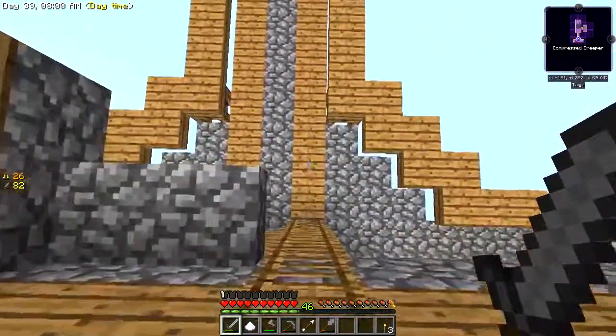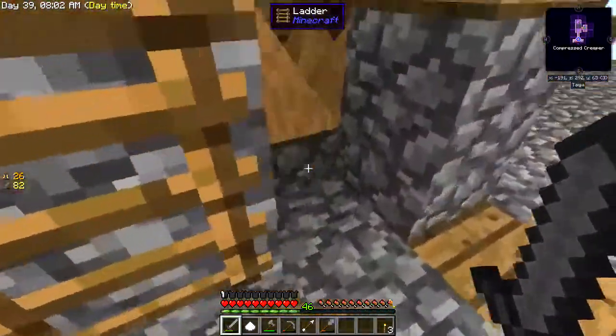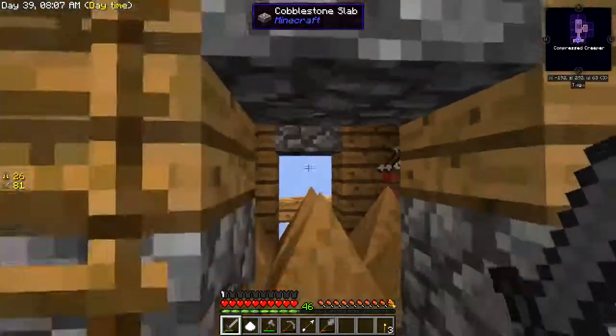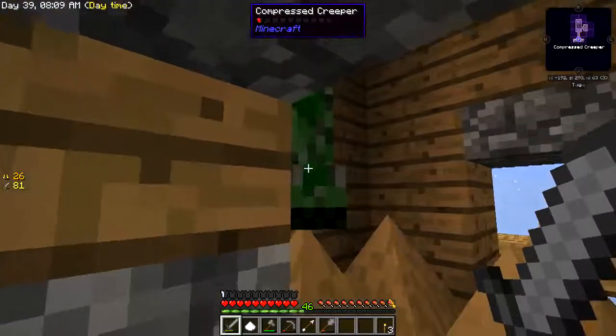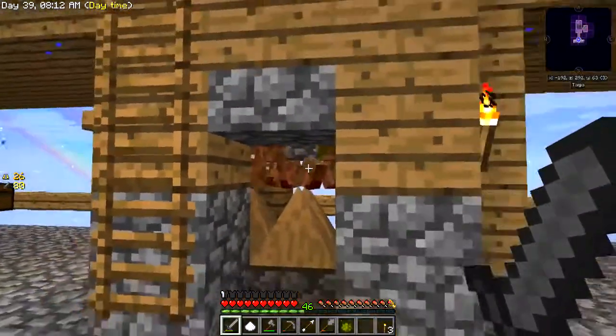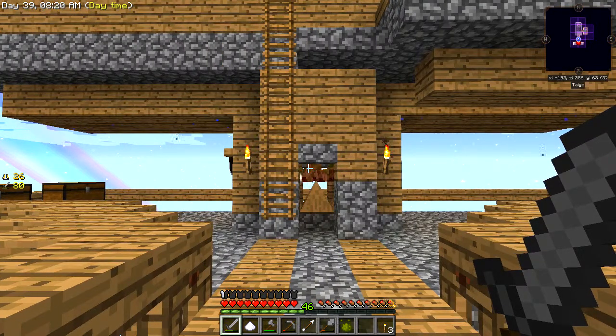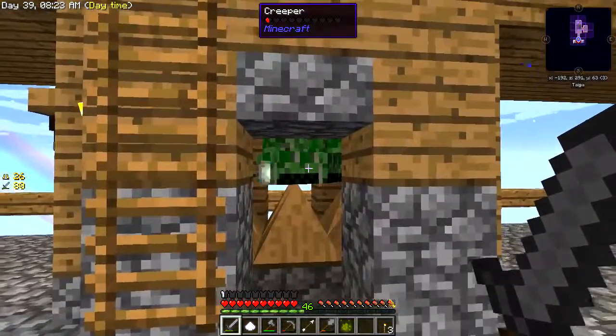In the bottom we've got some wooden spikes which will drop them down to half a heart so I can just finish them off with one of these. I think there's a compressed creeper in here - yeah there you go. Compressed creepers are literally nine creepers in one. They're always fun - you hit them and as soon as they die they explode into more creepers. Always fun.